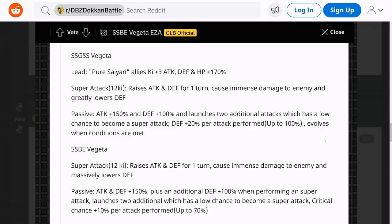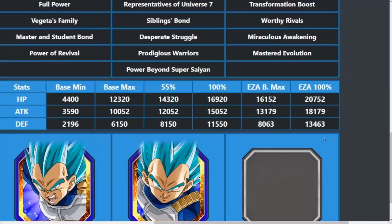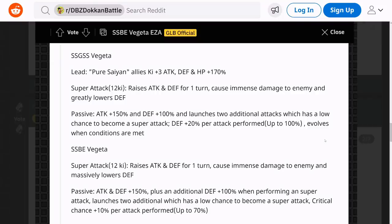Like I said before, even without the change to his details, the stats alone are a massive upgrade. But then you factor in the additional attack and defense, the raising of attack and defense on the super attack, and the amazing leader skill — this is just a great EZA overall in my opinion. Is it super broken? I don't think so, but I think he's really, really good — actually amazing. It just depends on what your expectations were. Were you expecting him to become the best unit in the game? I don't think he's quite that, but he's up there, and he's going to be very impressive both offensively and defensively.